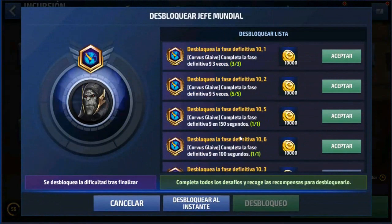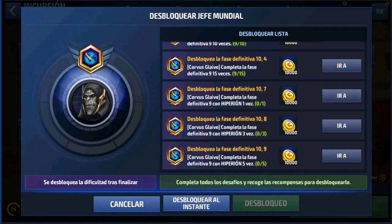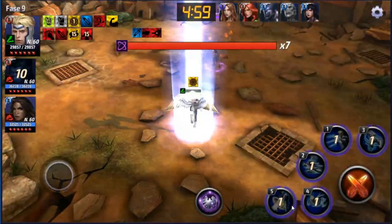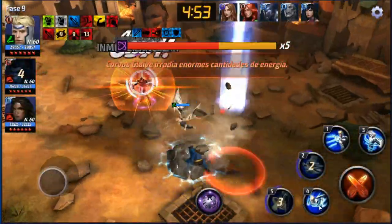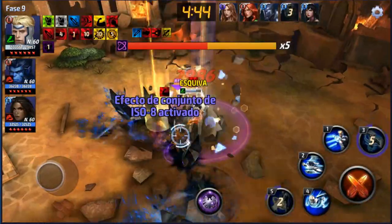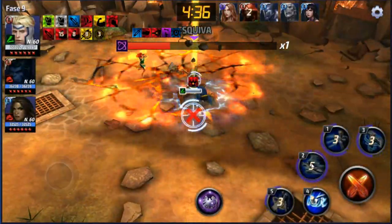Para los que tienen la duda de si es lo mismo jugar en fase 1 o en fase 9 por el tema de recompensas: sí, es lo mismo. Te puede tocar desde una basura hasta algo chido. Lo que yo recomiendo es saltarte de fases: empezar en la fase 1, luego brincar a la 4, bajar a la 3, subir a la 7, luego jugar la 9. Con chance ahí te salen uno o dos libros. Pero no es siempre. Pierdes mucho tiempo farmeando siempre en la fase 9 — es horrible.